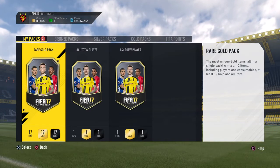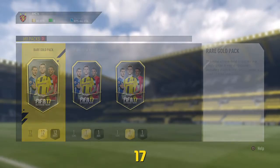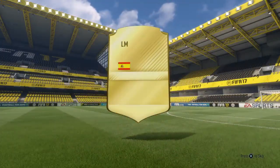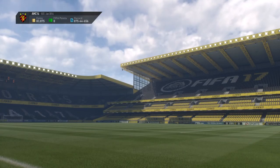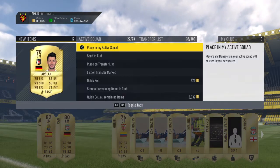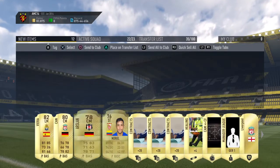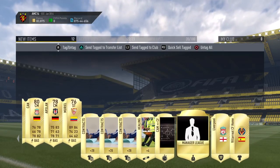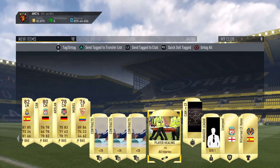Pack four before the big TOTW packs - no walkout, hopefully saving it. We're not going to beat 84 and 82 though - decent. Oh, Emre Can or this guy... Muriel's got a nice La Liga card! People are going to love cheap La Liga squads next year - watch out. Get that in the club.